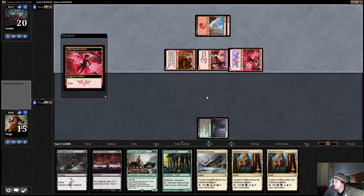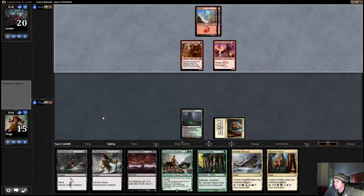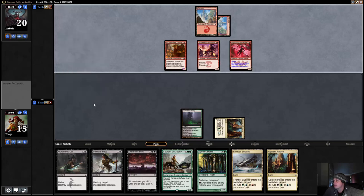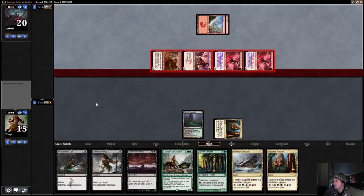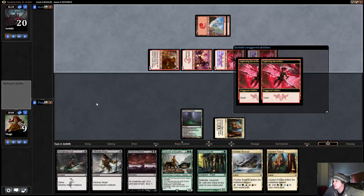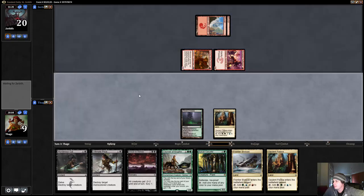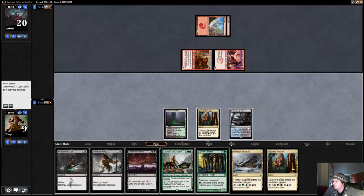If not this turn, please next turn. We only have about eight ETB-tapped lands. Another attack for six and a double-dash creature. There's our land — we can Drown away both these things and then play Courser and gain life next turn. We're going to be at eight, then take two or three on the next hit. I really wish our opponent had over-extended with some token stuff — that's what we wanted.